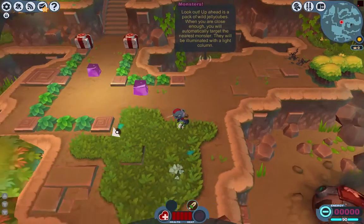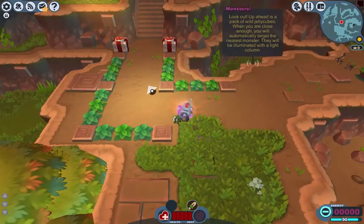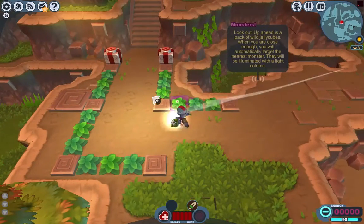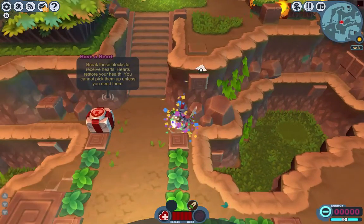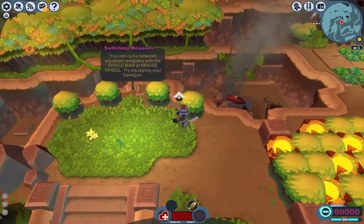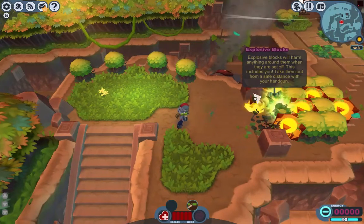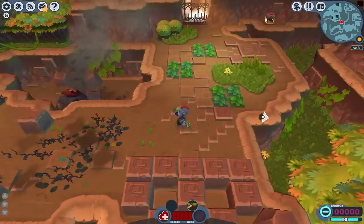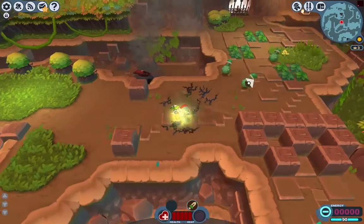These are the first monsters you encounter — jellies. You can get money, and they're called crowns. And these are heart boxes to give you heart. Make sure you keep a distance away from the blocks because you could blow yourself up, so use a gun. And if you hold attack you can charge to attack.